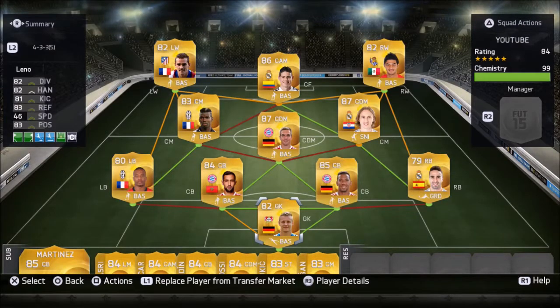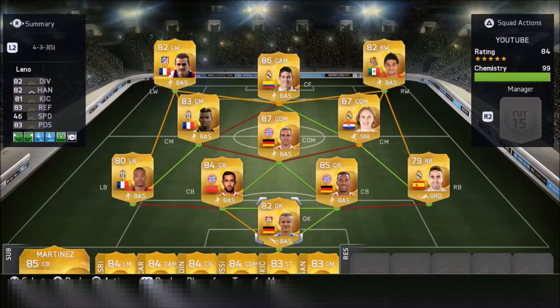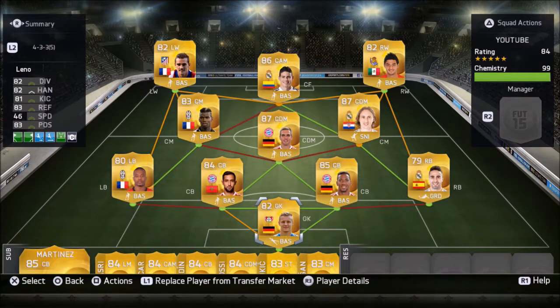Hi YouTube, Query Gamer here and today I'm going to bring you another FIFA 15 alternate team squad builder. It's a similar squad builder to my last one, but here it is — a 4-3-3 in the false 9 formation. We start off in goal with Bernd Leno.